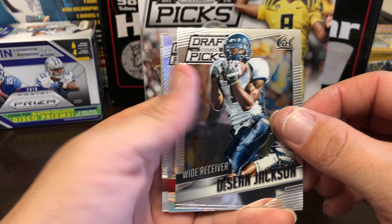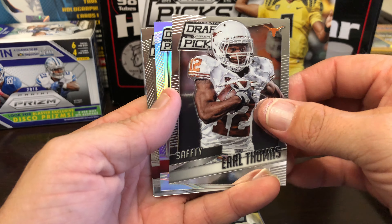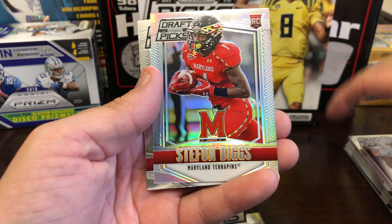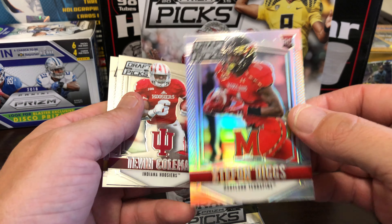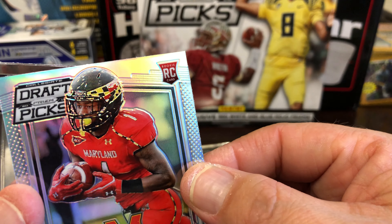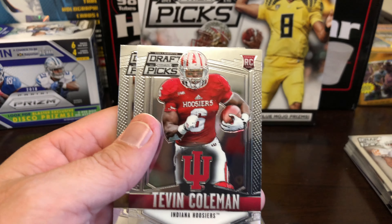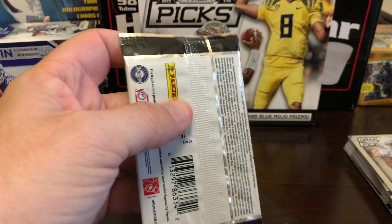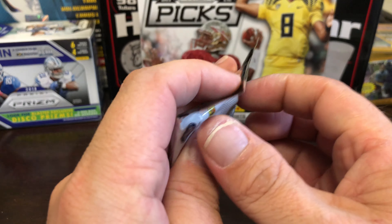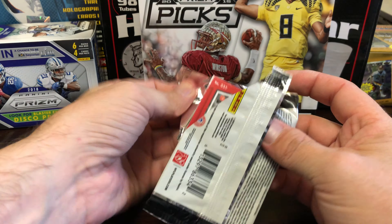Next up — Deshaun Jackson, Earl Thomas, Stefan Diggs rookie Prism refractor. Tevin Coleman and Marcus Murphy — last pack of the break, we'll run through a quick recap.